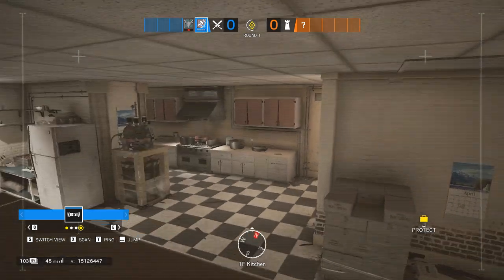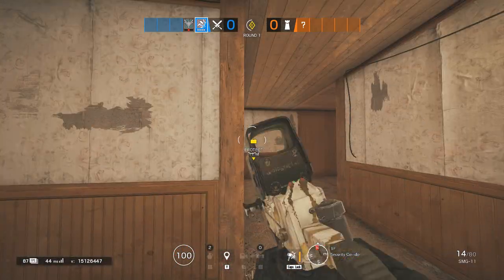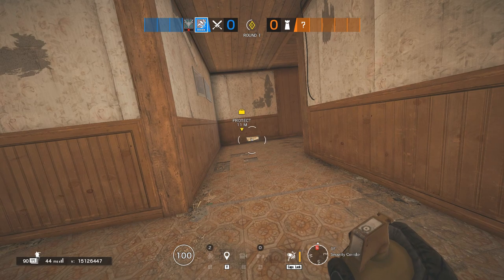On Dining and Kitchen, the default plant is behind the box, and with a frag grenade you can deny defenders from this drone hole.